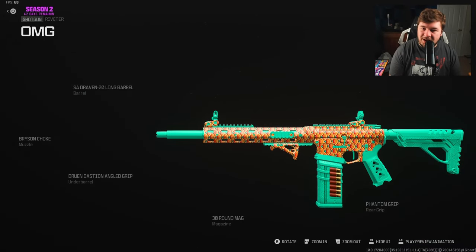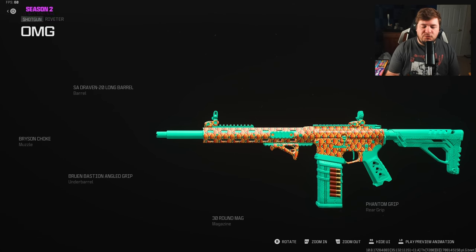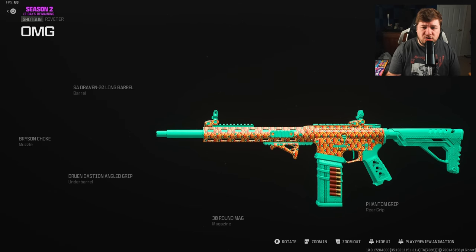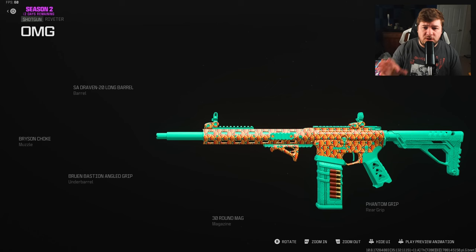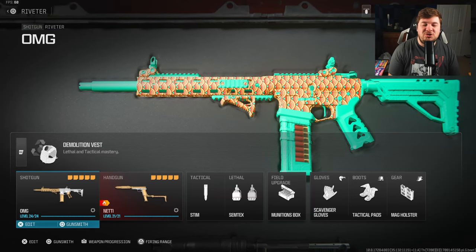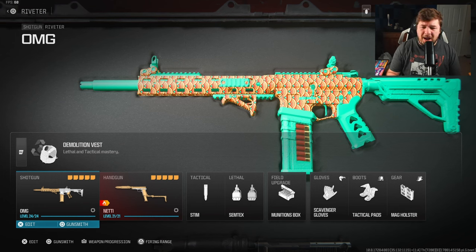There are all your attachments on screen if you needed to copy those down. The Riveter is one of my favorite shotguns in the game — I'm going to put the Riveter and the MX Guardian as my top two right now. I have an MX Guardian video coming very soon, so make sure you subscribe to the channel and hit the notification bell so you don't miss that one. There's my loadout on screen — make sure you hit the like and subscribe button. Let's jump over and do a couple of gameplays on some small maps so you can see what this Riveter shotgun can do. Hope you guys enjoy.